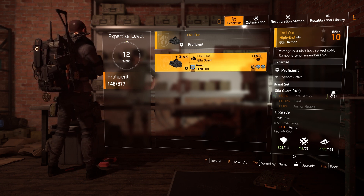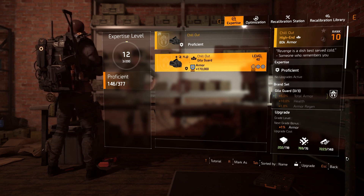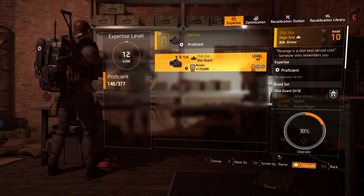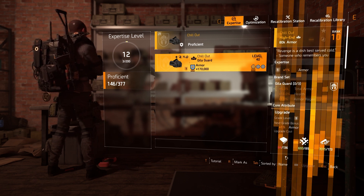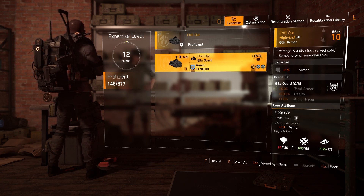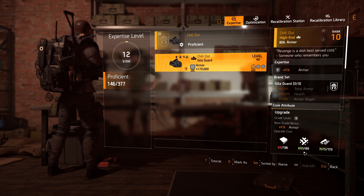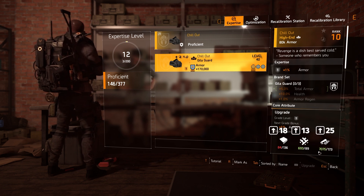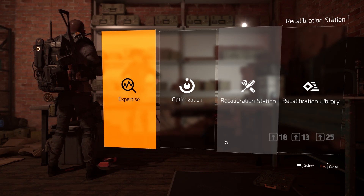148 — that's for the Chill Out mask. Now I'm going to look at what the changes in the PTS are to see how much lower this is, to see what it costs to upgrade. So the more expertise, the higher the cost is — now it's 136, 89, and 173. Let's go into the PTS.